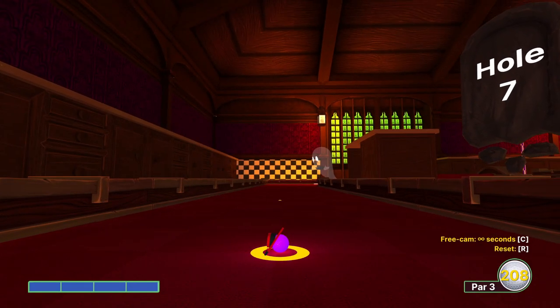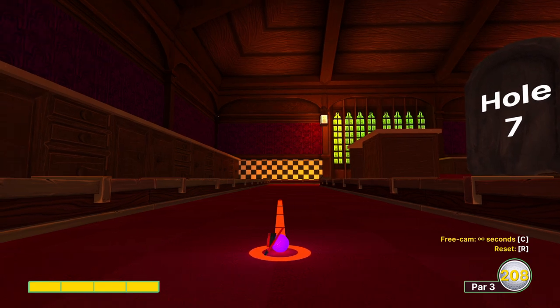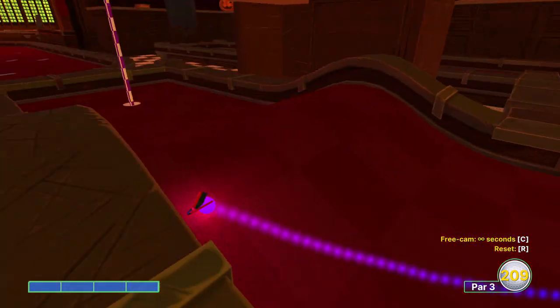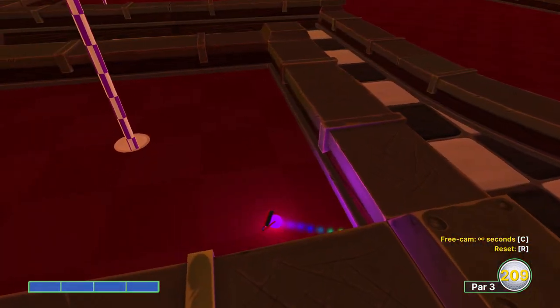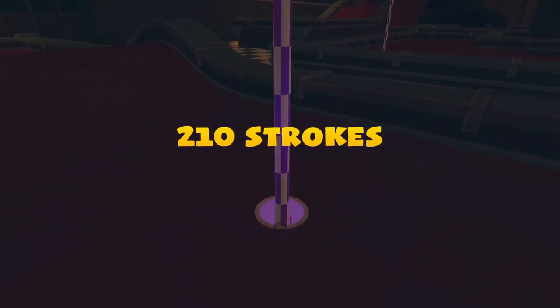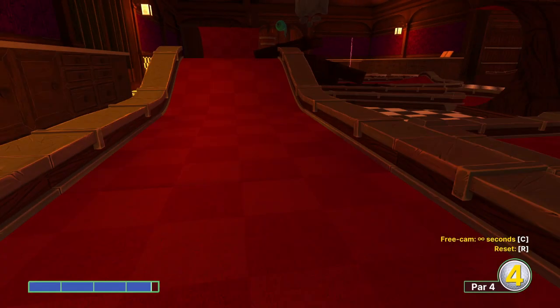Hole seven. I was having a time trying to get the hole-in-one here — it's absolutely possible, just so specific with timing. You go about full power for the safe shot. If you're trying to get the hole-in-one, you want to go like three and three-quarters and aim and release at the same time — just as the bottom of the ghost rounds that corner, release the shot and you can get an easy two or possibly the one.